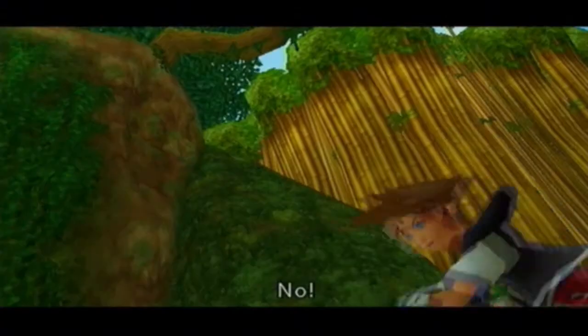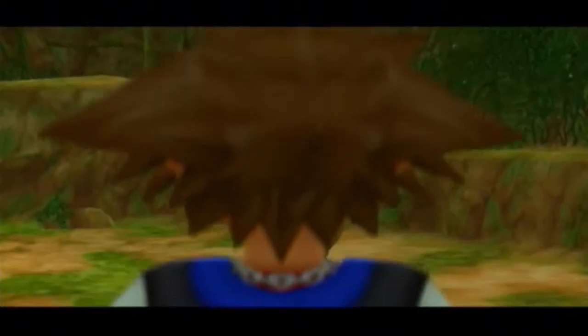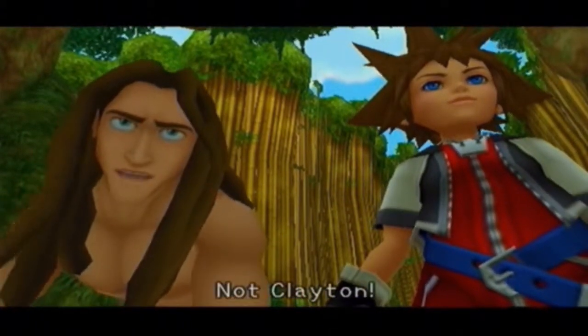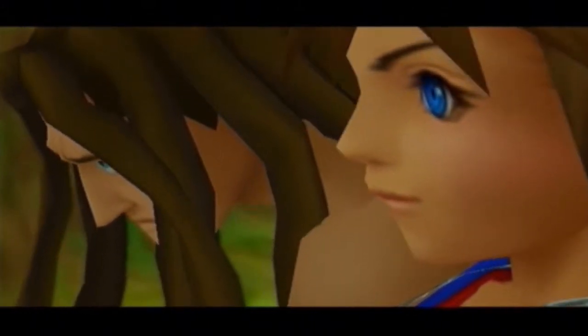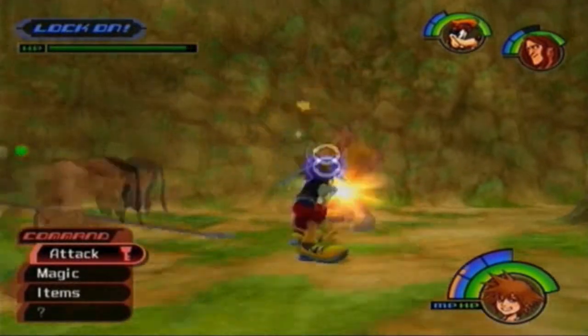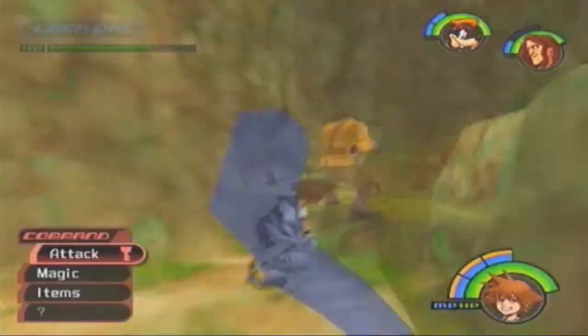So now we confront Clayton once more. As you can see, there's his health bar right in the corner — that's what Scan does, it shows the HP. And it looks like Clayton and the Stealth Sneak both have quite a lot of HP.